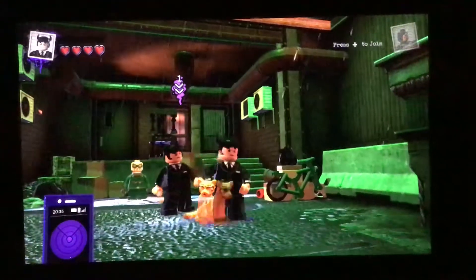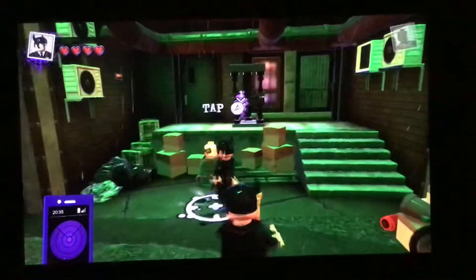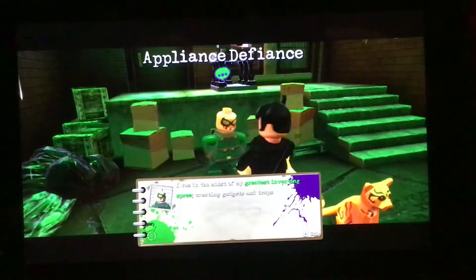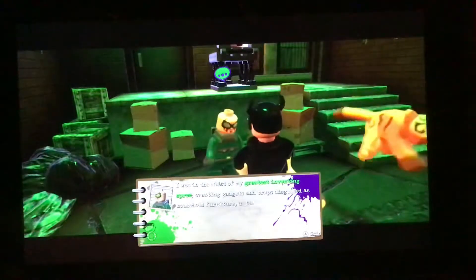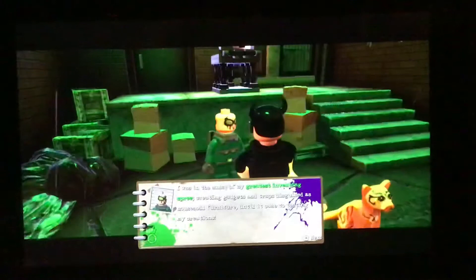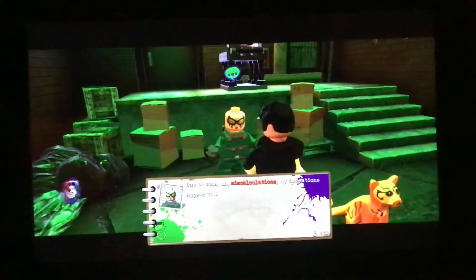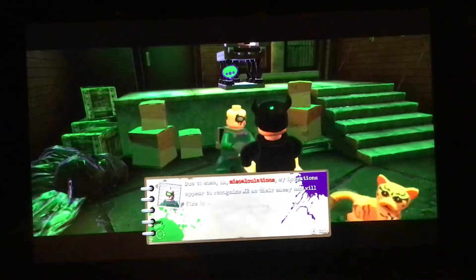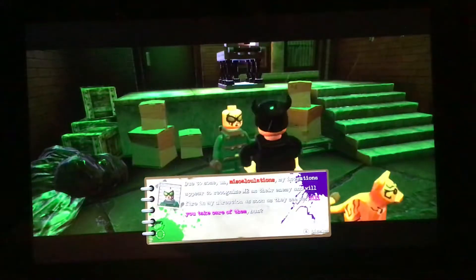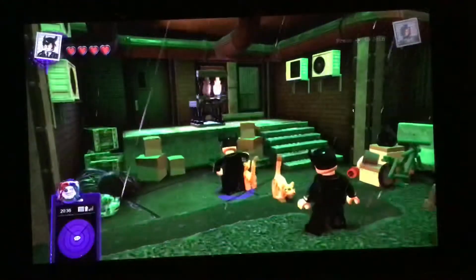Hey guys, welcome back to another LEGO DC Super Villains video. Today we're gonna do a mission for this guy because that was the closest one I seen. He was in the midst of his greatest inventing spree, creating gadgets and traps disguised as household furniture. Due to some miscalculations, his inventions appear to recognize him as their enemy and will fire in his direction as soon as they see him. So it's a mission — okay, cool.